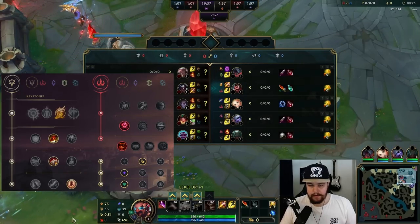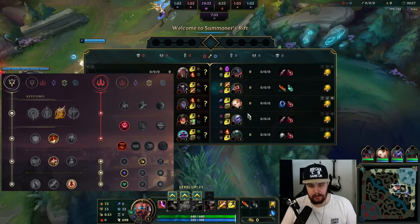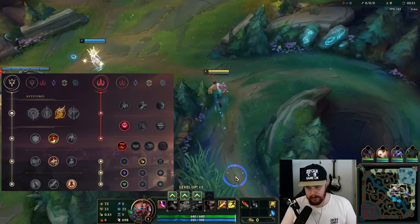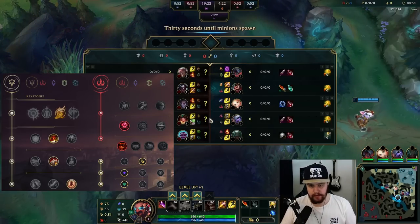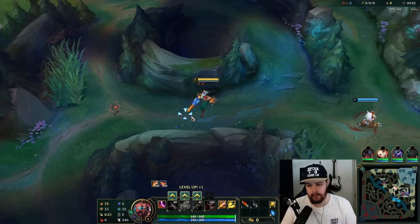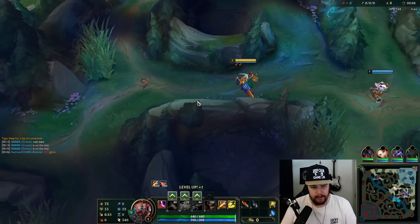Time for a Graves game. I'll be playing against a Kayn here, which seems to be Red Kayn, which should be pretty good for me honestly — Graves generally has a pretty good time against Kayn. We have a Sett top with Ignite, no TP, which might result in early top ganks being pretty good. Mid lane as well — a Lux binding can result in an easy Silas kill.